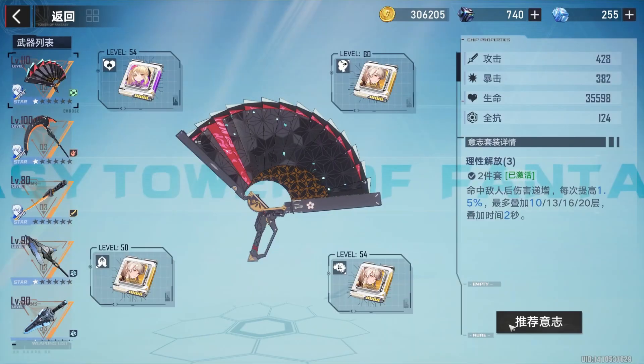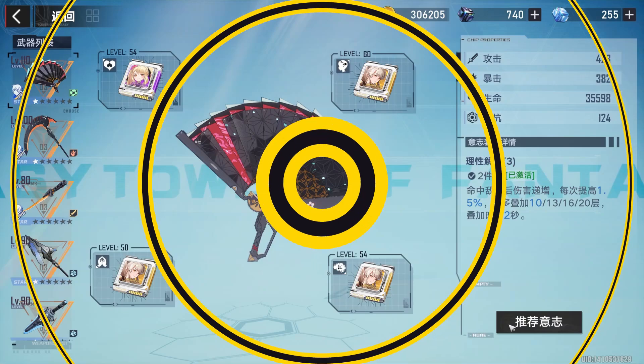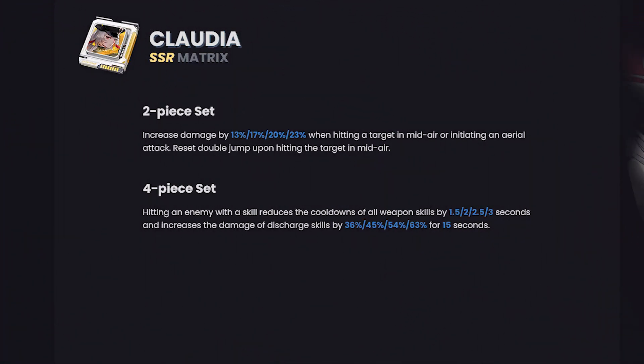You're going to see a common theme — you'll often want to stack two-piece SSRs. A lot of times, if you can't get the four-piece, or don't always want to use the four-piece, you'll stack two pieces instead. So that's a recurring theme here. First up we have Claudia's two-piece: increases damage by 13% when hitting a target in the air and resets the double jump. The four-piece: hitting an enemy with a skill reduces cooldowns of all equipped weapon skills and increases damage by 63% for 15 seconds.